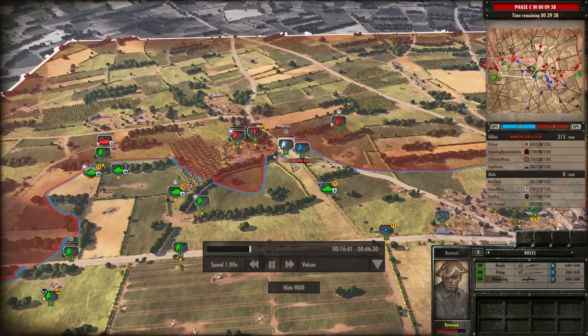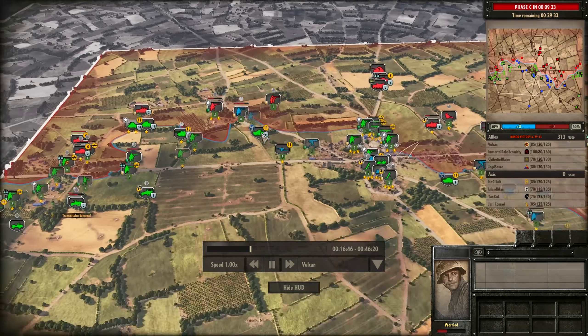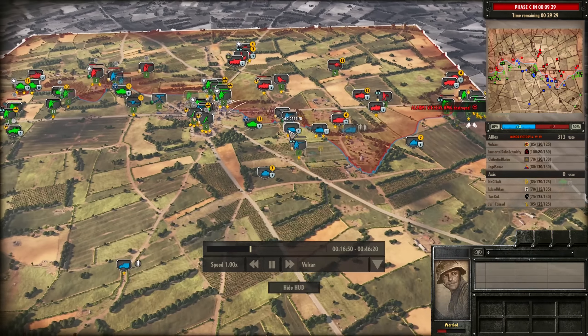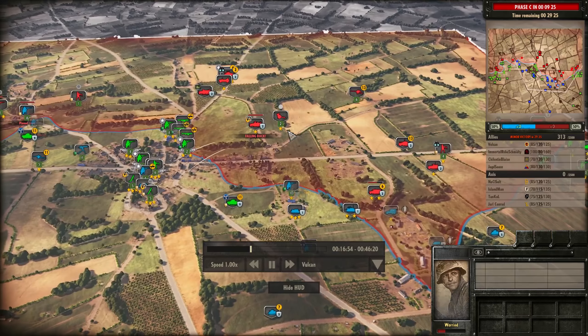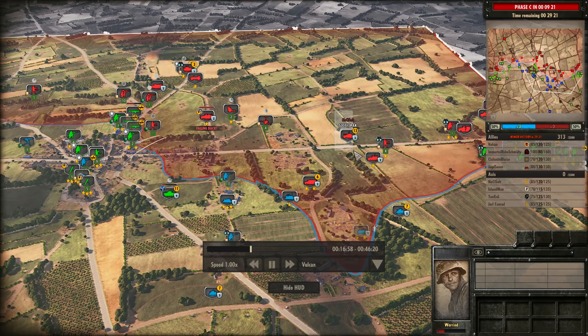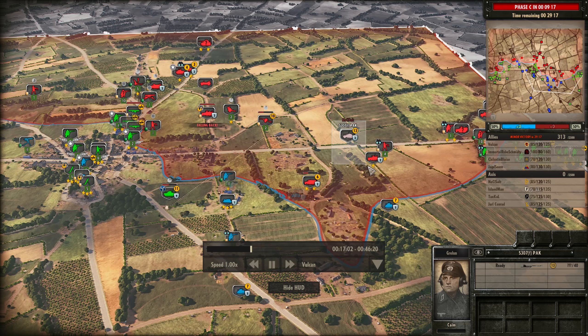Our 6-Pounder has been brought up to reinforce and that can deal with half-tracks quite nicely, so I managed to take out a couple there. But we're into Phase B now, and we've just got to try and maintain the lead. Currently 50-50, with 313 points in our favour but still 30 minutes left on the clock — a long way to go.